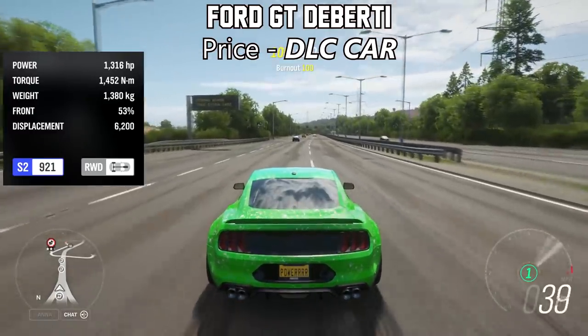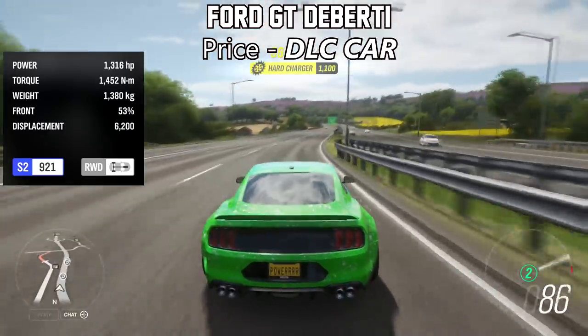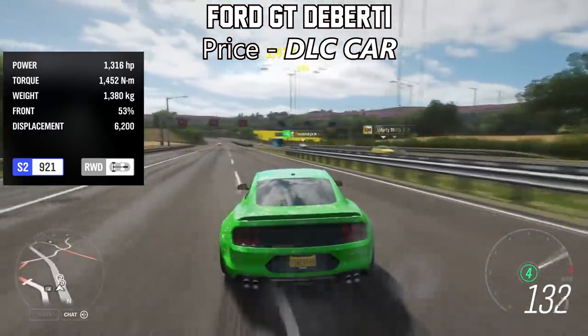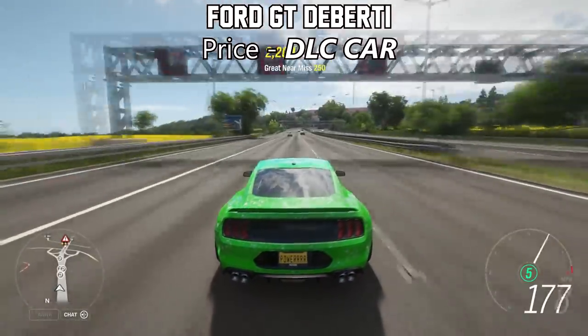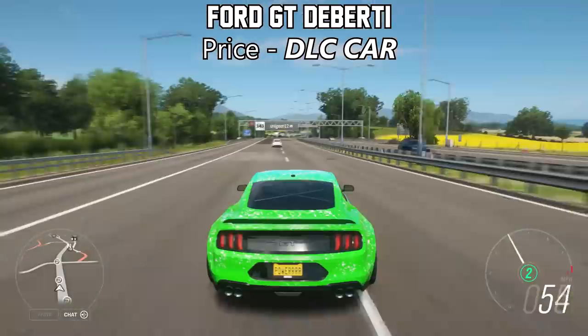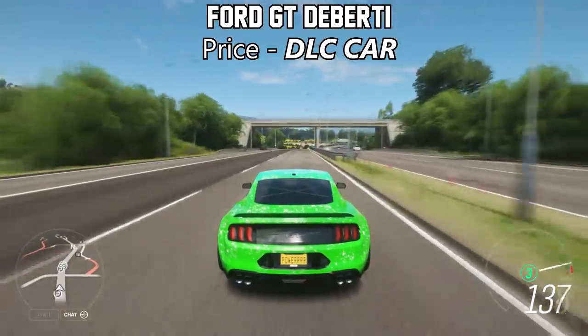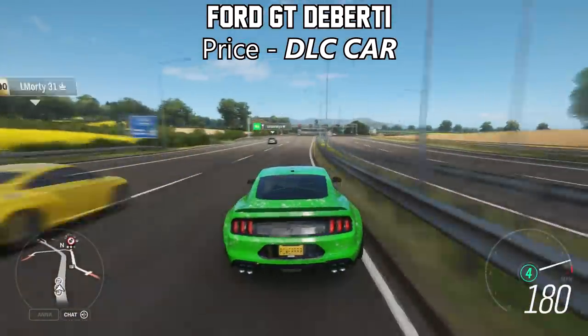The next one on the list is actually the Ford Mustang GT DLC car. This thing, fully upgraded, will top over 1,300 horsepower, which for a Mustang is pretty damn fast. And even with rear wheel drive on this thing, it is still insanely good at accelerating. It's obviously got a bit of wheel spin, but when you get your foot down in second, third, fourth and fifth gear, it just pulls and pulls. And it also sounds pretty cool as well.